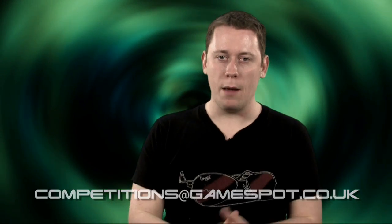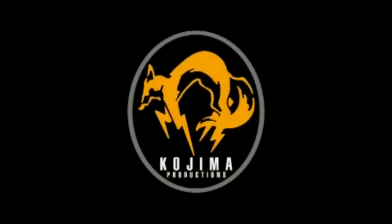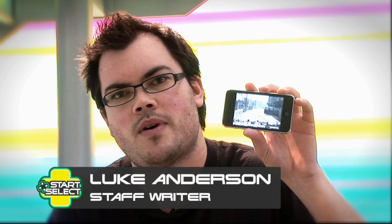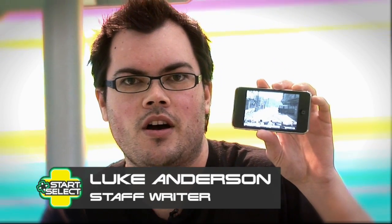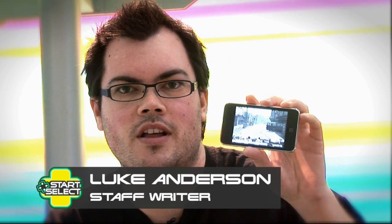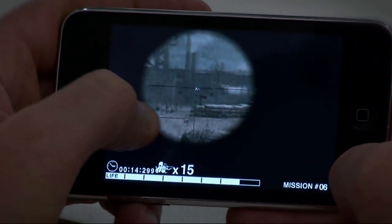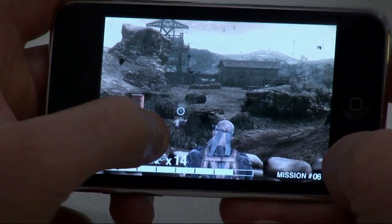Right, enough freebies — grab your iPod Touch and let's go check out Metal Gear Solid Touch. It was announced as part of a wider lineup of games from Konami a few months ago, which included Frogger, Dance Dance Revolution, and Silent Hill. Basically, it's an on-rails shooter portable version of Metal Gear Solid 4, complete with the same characters, the same settings, the same bosses — except without the two-hour crazy cutscenes.